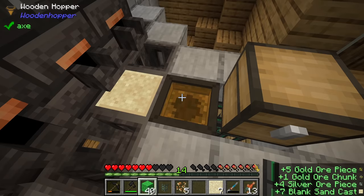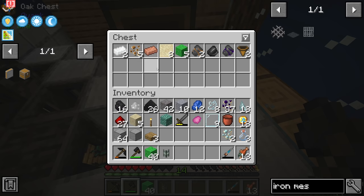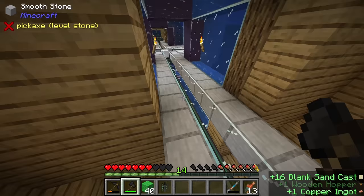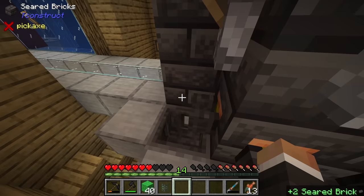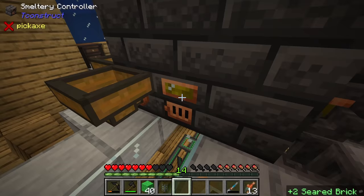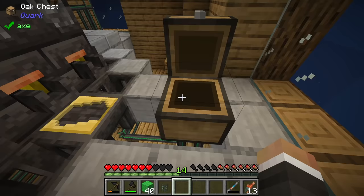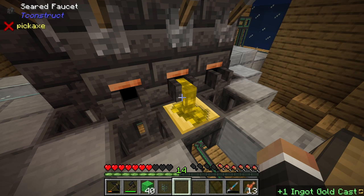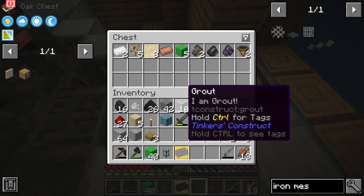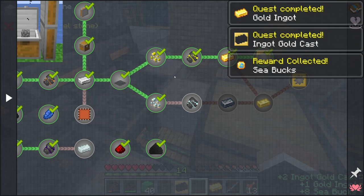We've got four gold pieces making a gold chunk - drop that into the smeltery. After all this time, we're finally going to get rid of sand casts. To make the gold cast, just be aware it does consume the item you pour it over - so use something you're willing to lose like a cheap seared brick. We'll pull the molten gold over the seared brick and now we have an ingot gold cast which can be reused multiple times. We pull that last gold ingot out into the ingot gold cast and that completes two quests at once.